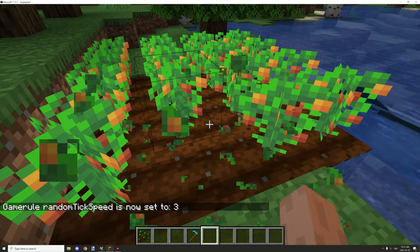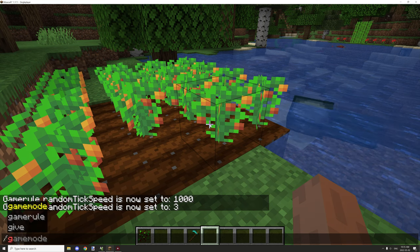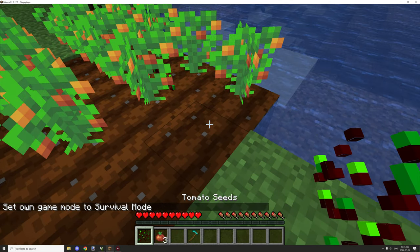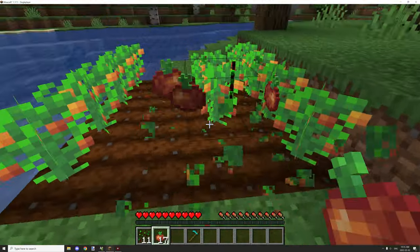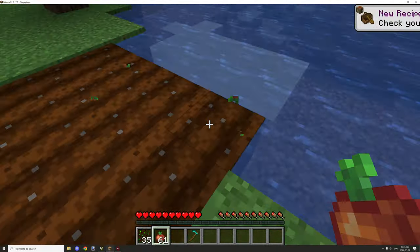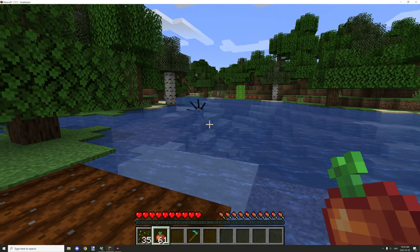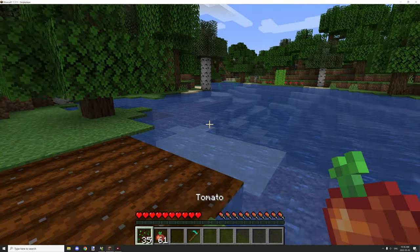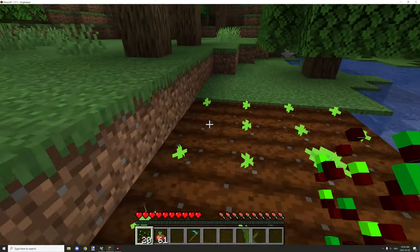If we break the block — not in creative mode since that defeats the purpose — let's go into survival mode and break the block. As you can see, we got some tomatoes, and it also drops a seed for replanting, very similar to wheat. We got a bunch of this food item, so if we take some damage we can eat it, and the seeds allow us to replant. You can see the number of seeds goes down as expected.